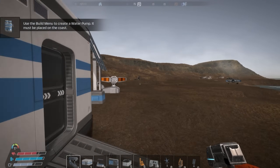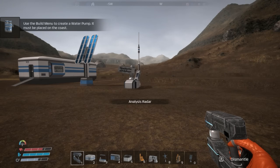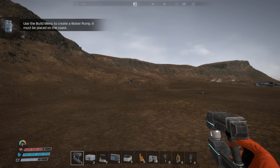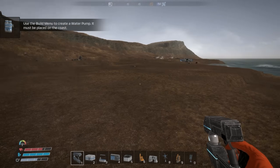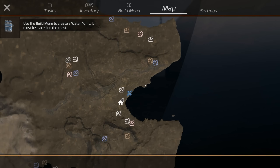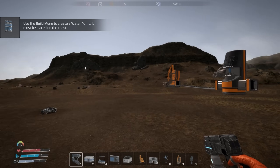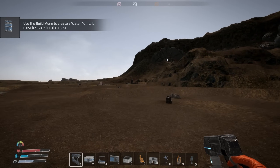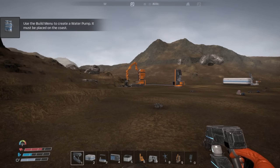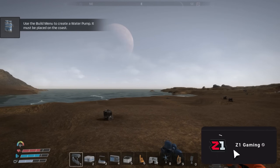Welcome back to Ocean World, or Crafters Ocean World, whatever you want to call it. We're back doing the things, having a wonderful day. Everybody was telling me to go through the cave in the last video to find my copper node. We've got a copper node here but we've also got one right here. Let me grab oxygen first before we get going.